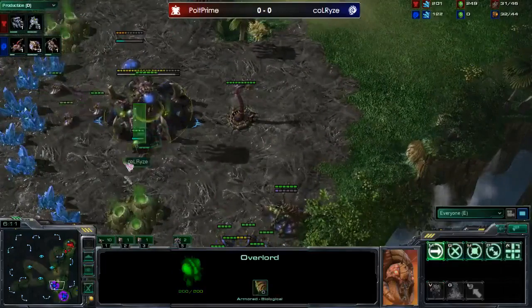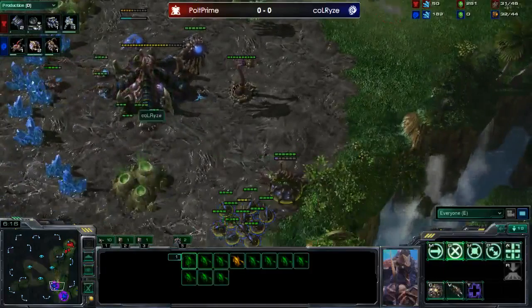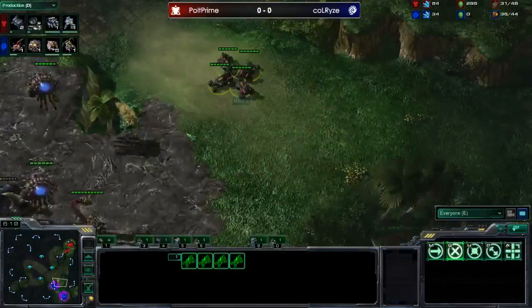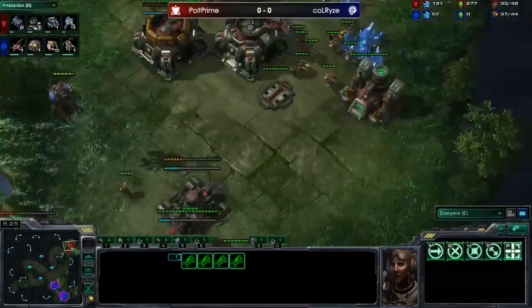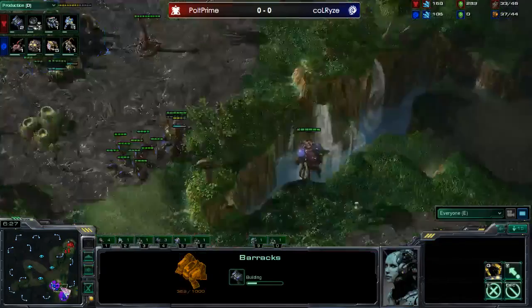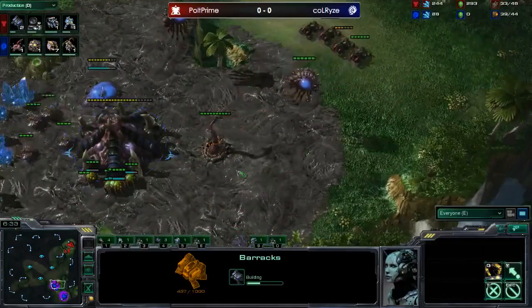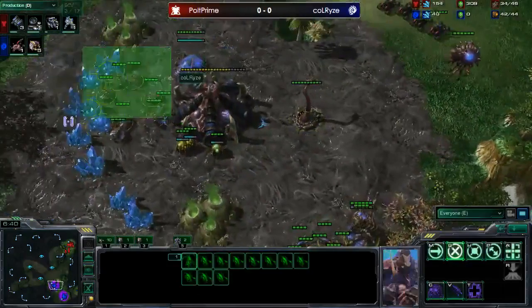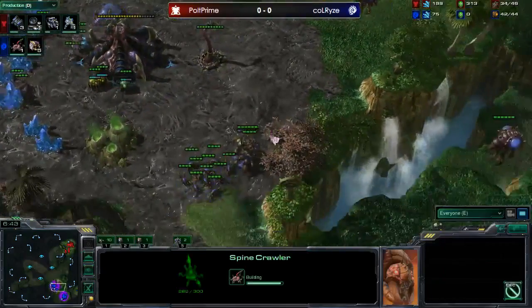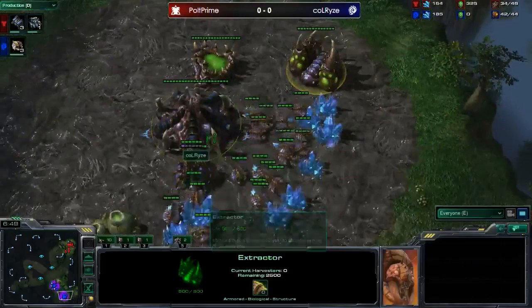The reactor hellions could swing out and pick off drones easily, but he runs the risk of getting trapped. He's waiting for all four hellions before coming out. An overlord is floating out to scout — it's being sacrificed to see what Polt is making, which is two more barracks. The hellions are plugging at the spine crawler, which is in a really nice position: if you try to run by with hellions you take so much damage that zerglings can swing around and trap you, or the queen can trap you as you go into the base.